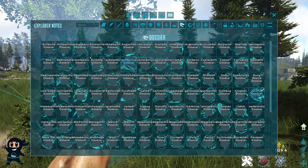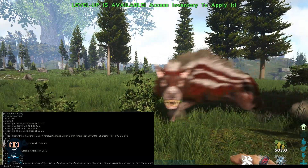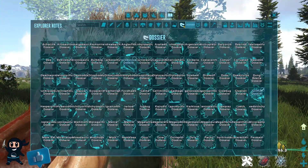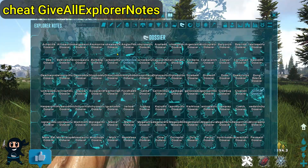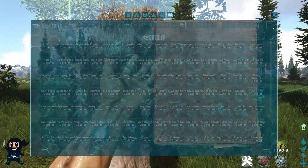A solution to the lock symbol issue that has worked for some people is to head to your single player world and tame the creature using false tame or by summoning one in. Your second solution is to use the cheat 'give all explorer notes' command — keep in mind that this command may freeze or crash your game.